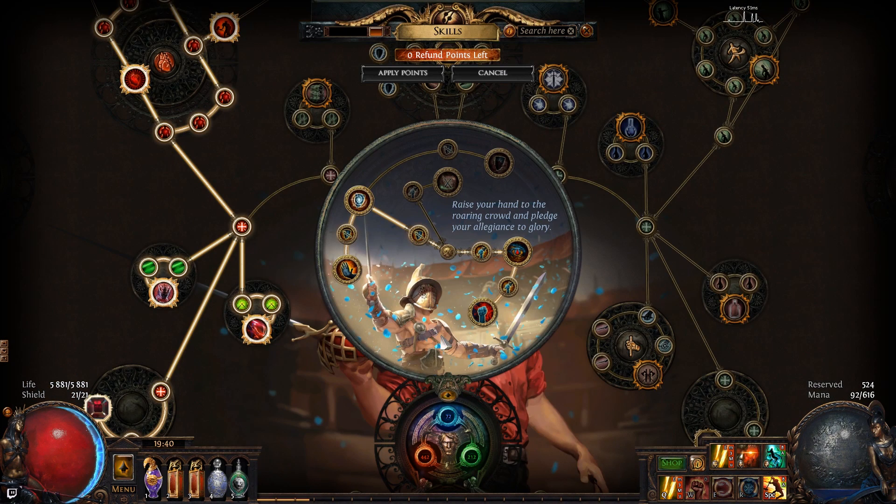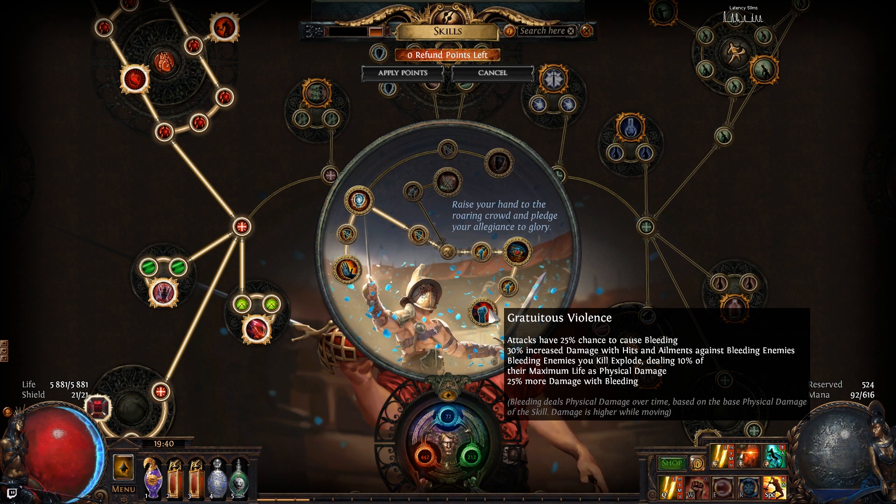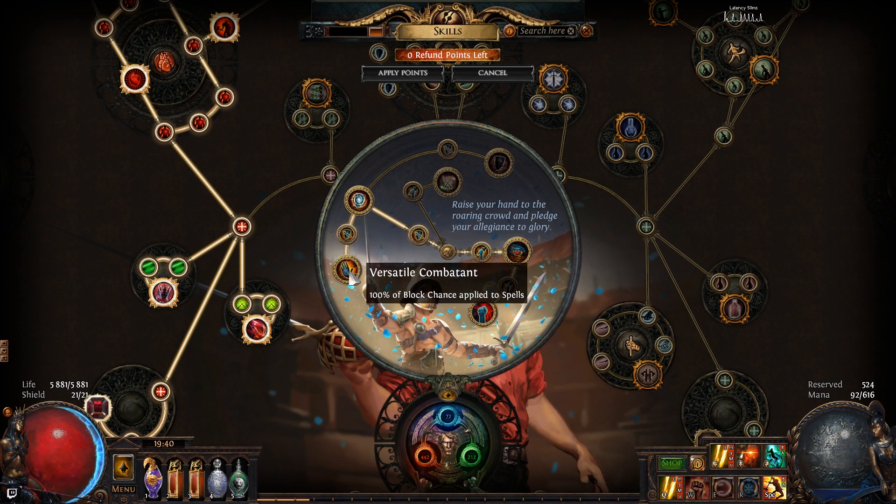Let's take a look at my passive skill tree first before I finish this map. For the ascendancy, I went Gladiator: painforged, versatile combatant, then blood in the eye and Gore's fire, so I do quite a bit of bleed damage and enemies that are bleeding take extra damage. An alternative would be Champion for permanent fortify, plus the taunt or the buff that gives movement speed or attack damage, with Last to Strike and Last to Fall — but I went Gladiator.